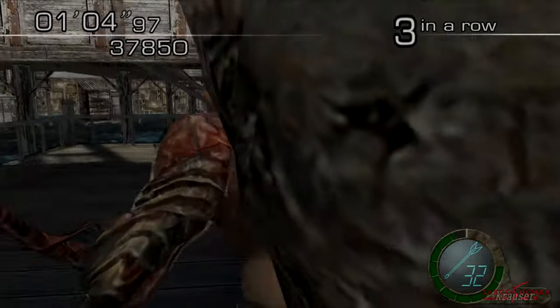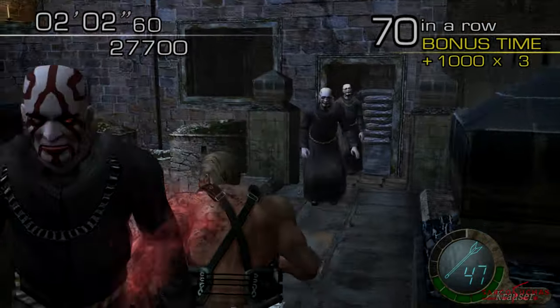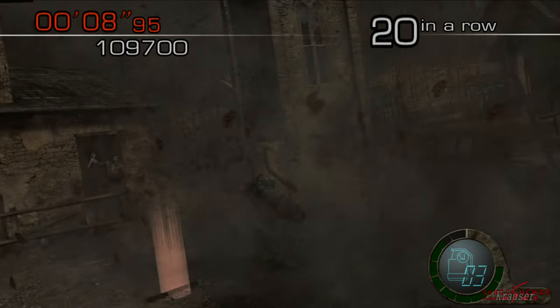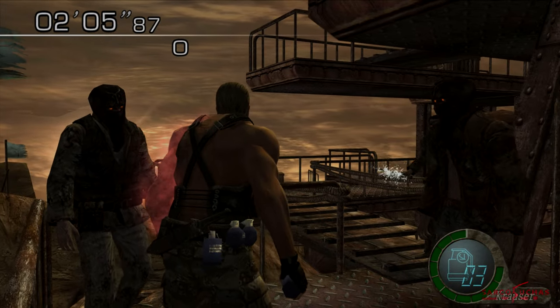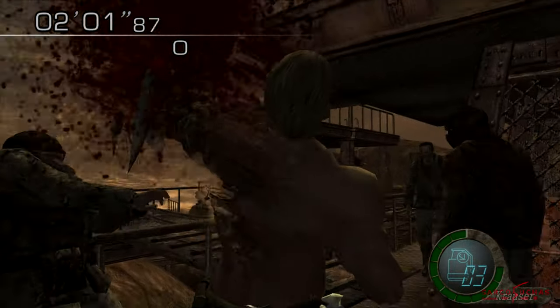As for his arm, it has limited range but will hit anything close to Krauser, be it behind, in front, or to its sides. It can only be used when it's glowing and the recharge time is around 45 seconds. His arm can be cancelled by pressing the activation button again, which is useful for knocking enemies away from you and gathering them for bonus chests.